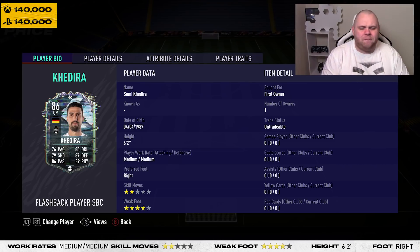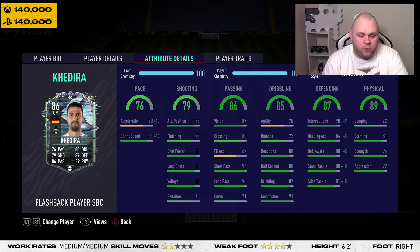His positioning is flawless. He's got two stars and a four-star weak foot, and his passing is gorgeous. He's 6'2" so he is quite a unit — a real force in midfield. When you look at his strength and aggression, he's got around 94 and 92, which makes him a genuine force in midfield.